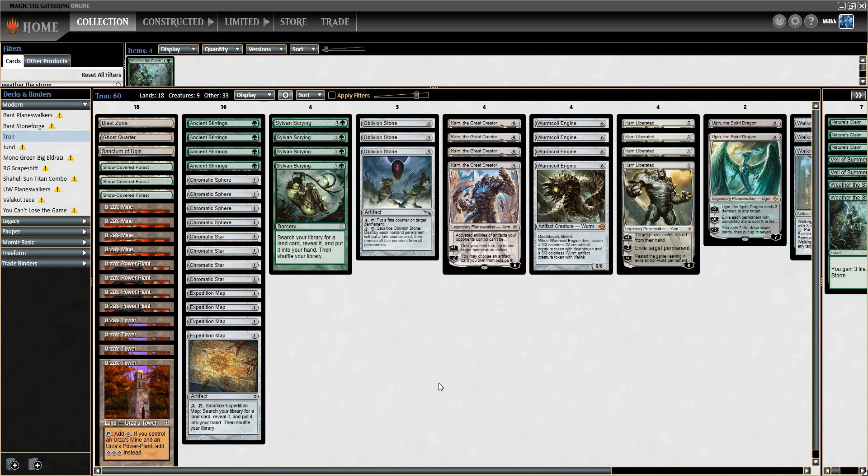I've tested out playing Once Upon a Time in Tron because it can help find the Tron lands or some of your threats. But the problem is you want to be playing Great Creator, Karn Liberated, and Ugin. Most of the best threats Once Upon a Time doesn't find, because it just finds creatures or lands. So if you're cutting Karn the Great Creator or Karn Liberated to play more creatures and Once Upon a Time, you're making your deck worse.